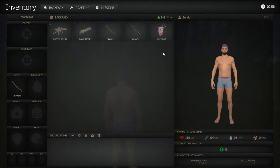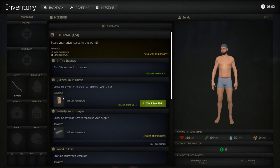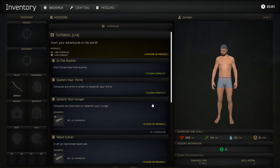Our next mission is to consume any drink. Hit Tab, then you can either right-click and drink or double-click. Now we've completed that mission and we're going to earn some bags of chips — go ahead and claim those.